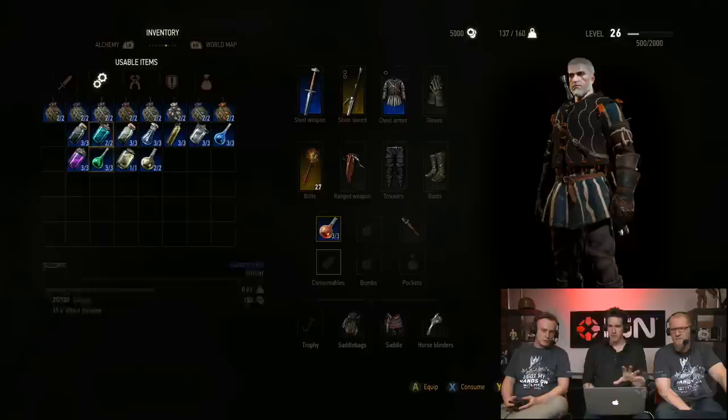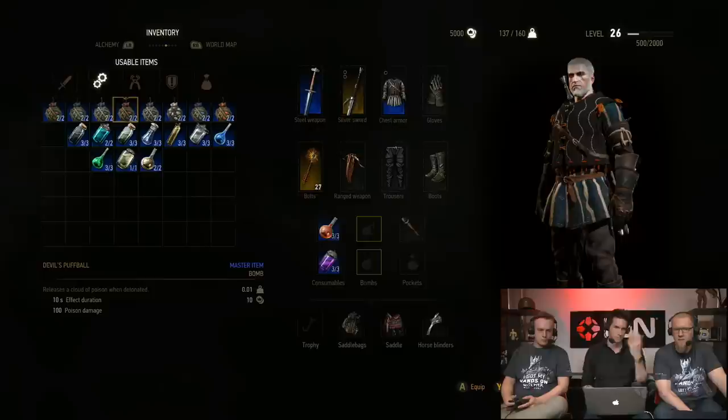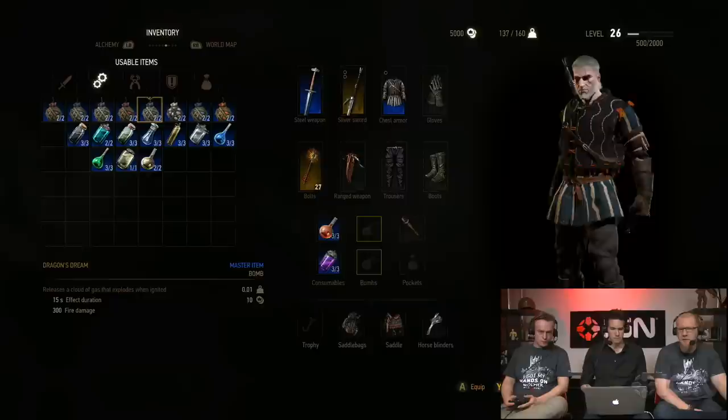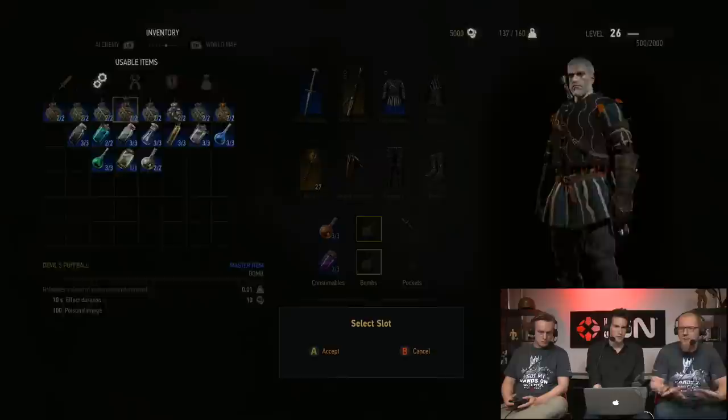On top of that, you've got Igni — your fire spell — which can be used to light braziers, which is awesome. There are a lot of different ways to tackle a problem. And if you really just want to blow stuff up, you also have bombs. In an open world with a lot of distance to cover and a lot of hostility, that's why we have the crossbow and bombs — you can throw them at enemies, get rid of monster nests, and do all sorts of cool things like shredding enemies apart.